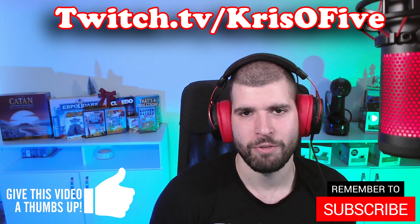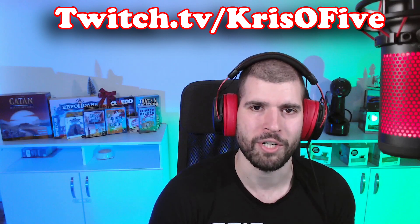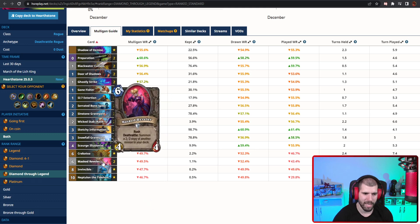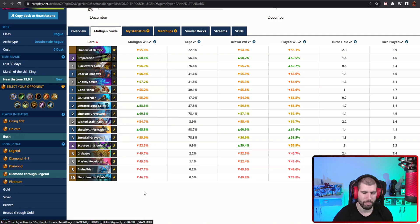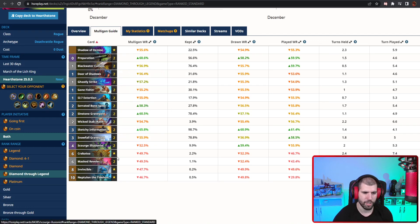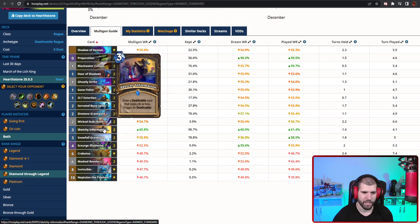Here's what the deck looks like. We are not running Foreskin Lieutenants anymore and there are obviously no Shadow Shamblers in this one, because we are instead running the Mask Revealer package with Nephtalon, Invincible and Krabatoa being some of your big high rolls. We also have a couple of Scourge Illusionists that fish out your Mask Revealers, and you fish out your Scourge Illusionists through your Sketchy Information.